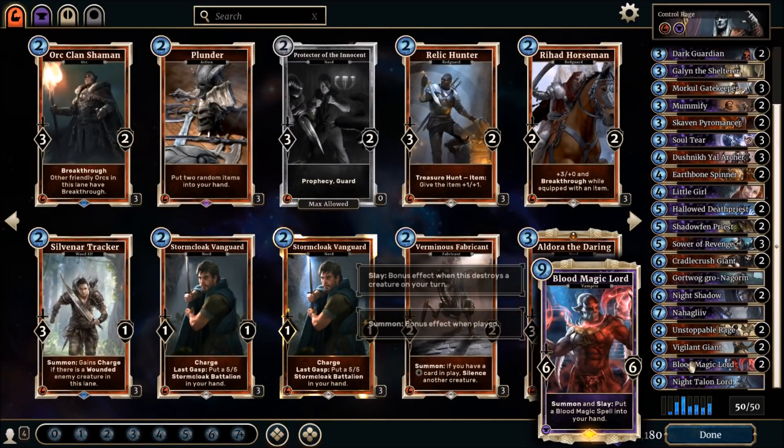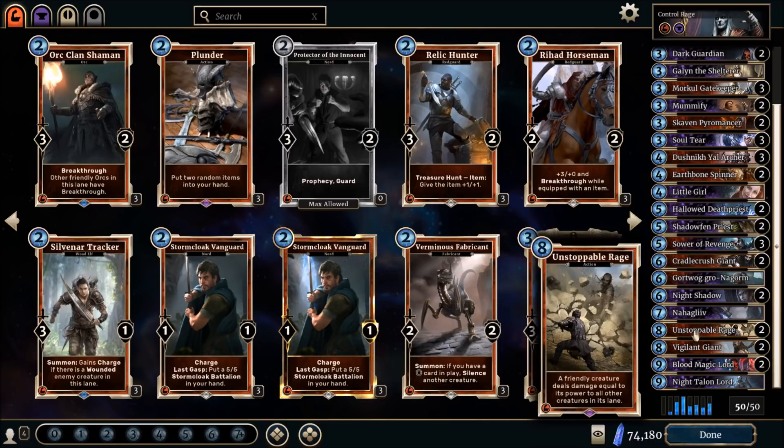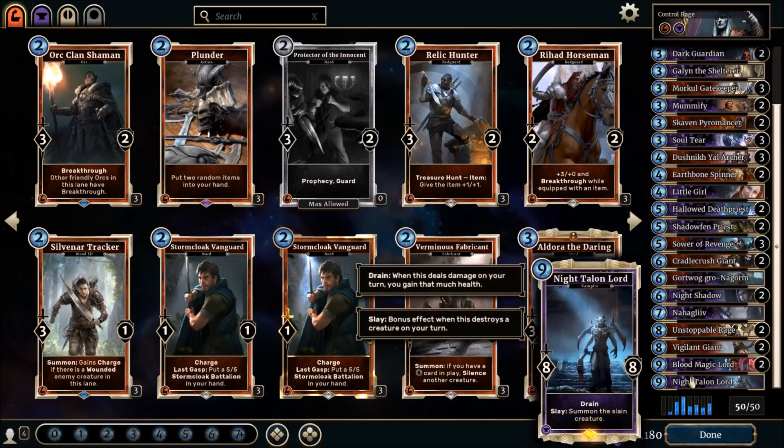You have the Morgul Gatekeeper and Pyromancers — all the tools you need against aggressive decks to survive until the mid game, which is where your deck shines. Against more greedy decks you have tools to get rid of greedy cards, so you become the one with the greedy cards. In your end game you have double Blood Magic Lords, Knight Talon Lord, Vigilant Giants, and Unstoppable Rage. Using Rage on the Knight Talon Lord when the board is full — draining and resummoning all slain creatures on your side — is more often than not a GG.